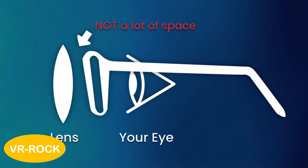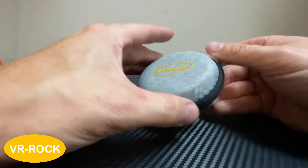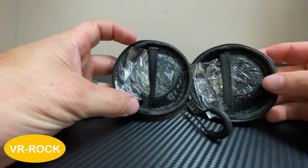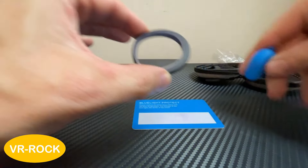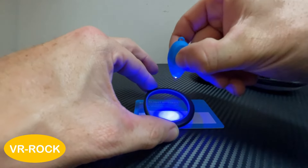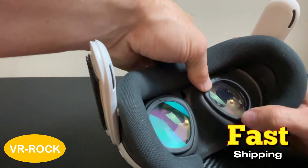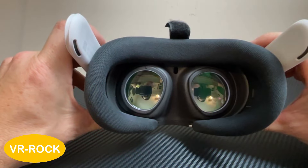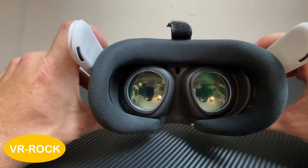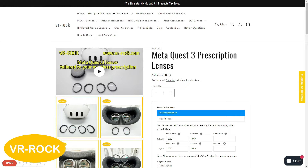Do you wear glasses and are tired of fitting them into your VR headset? VR Rock offers easy prescription lenses that snap right into your VR headset. Their lenses are crystal clear and come with options such as scratch resistance, anti-glare, and anti-blue light protection. You can even use these as non-prescription just to protect your headset lenses. They offer great customer service with fast shipping. Use the link in the description or code 'True Gamer for Reels' for a content creator discount on VR Rock's lenses.